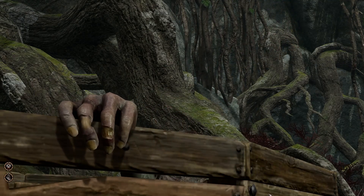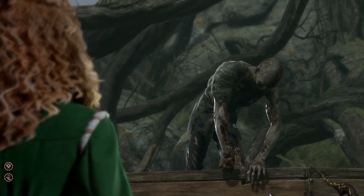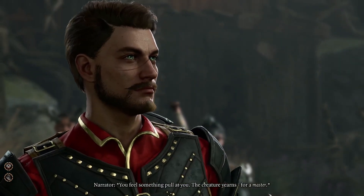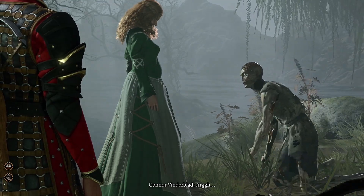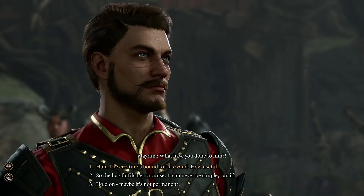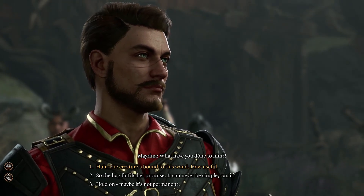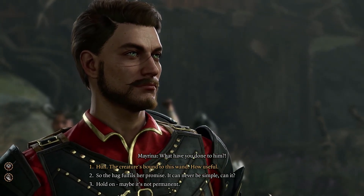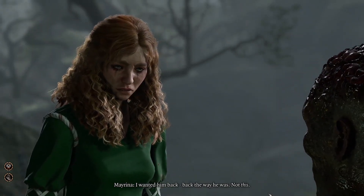He's definitely just a zombie. You feel something pull at you — the creature yearns for a master. What have you done to him? The creature's bound to this wand. So the hag fulfills her promise. It can never be simple, can it? But this isn't what she promised. I wanted him back the way he was. Not this.